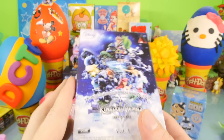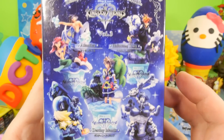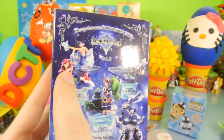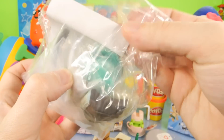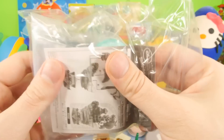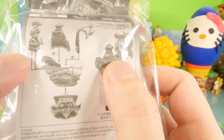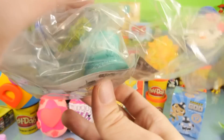Let's do the Kingdom Hearts because I know this is going to be a good one. Here are some of the figures that you can get on the back. We got this one last time and there's Ariel. Let's go ahead and get this opened up and see who we get. Did we get Ariel? I think we did. No, we did not. We got Sora.